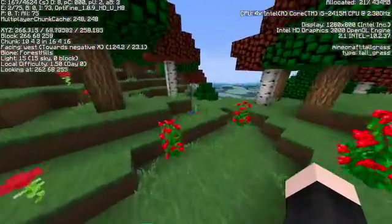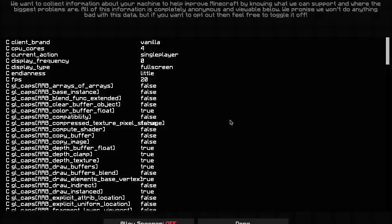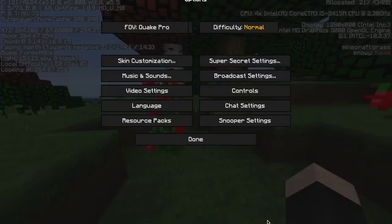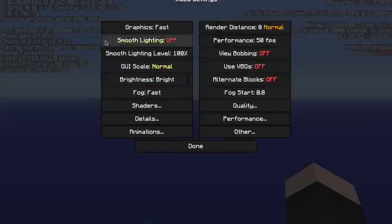Let's begin. Go into Options, then Snooper Settings — turn that off because that's what's lagging you. Once you turn that off, go into Video Settings and change Fancy to Fast, and Smooth Lighting to Nothing.